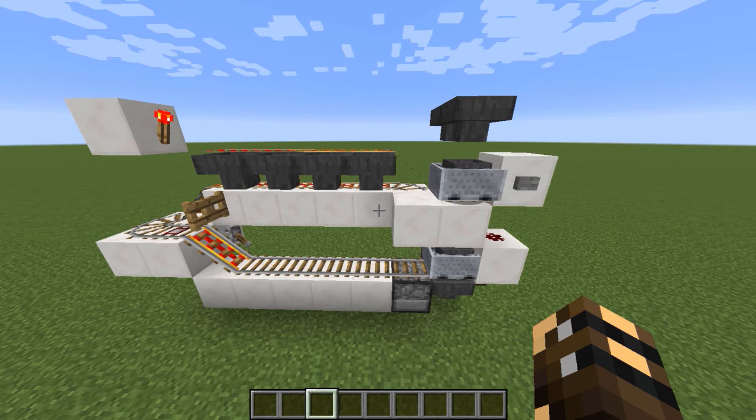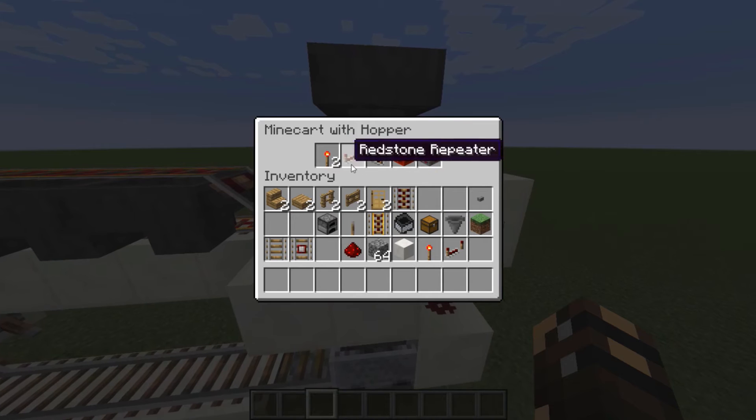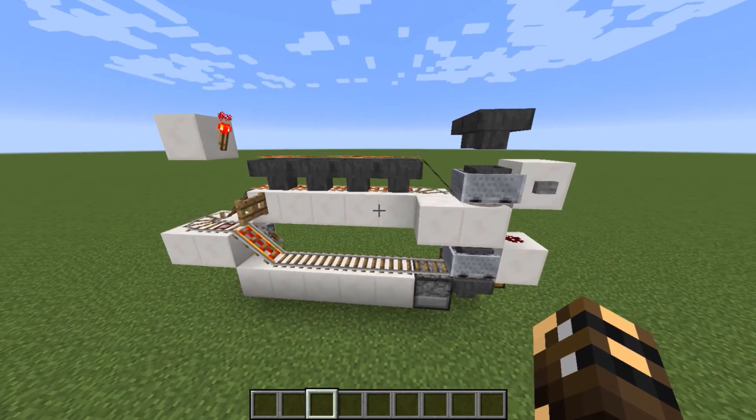This design works with hopper minecarts, and the reason I've designed it to be a supplement to ImpulseSV's item sorter is because it'll only take a stack of items at a time. So you wouldn't put your bulk items in here, but things like comparators and repeaters that you're rarely feeding in more than one stack at a time into your item sorter — this design is perfect.